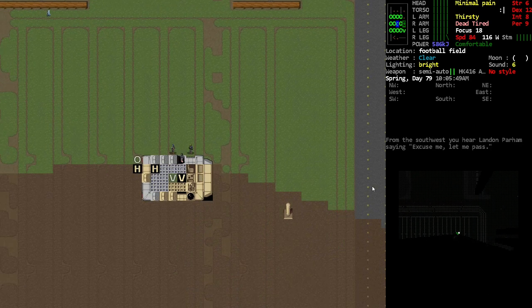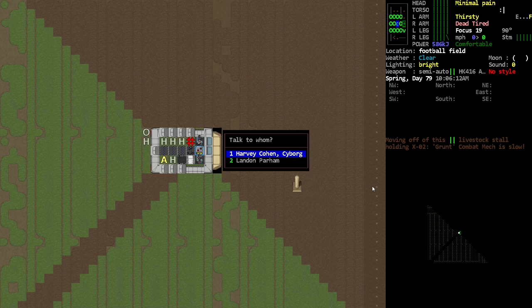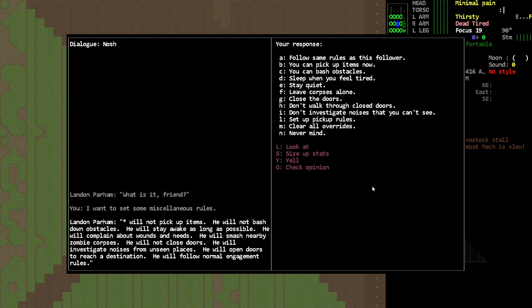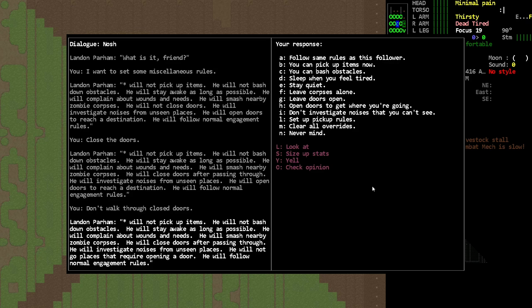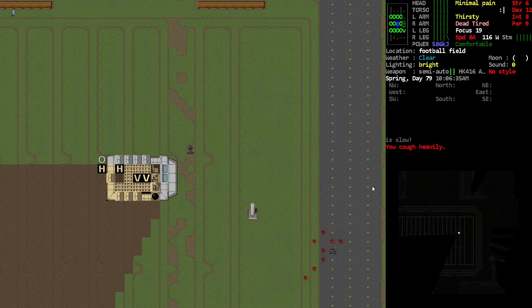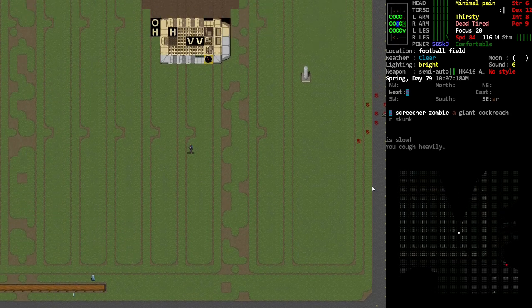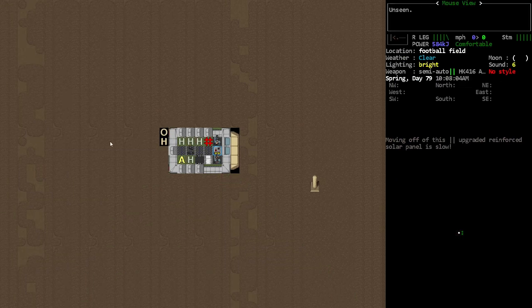Never mind — he doesn't respect the 'don't open or close doors' rules. Let's set Landon to: close doors, don't walk through closed doors, and don't investigate noises you can't see. Okay, that should mean they stay in there — cool, they're staying in there. My character is not looking great, so maybe I should end this here. I'm going to end this episode at this point and give our character some sleep. They need some shut-eye. Thank you for joining me — this has been Orange One.